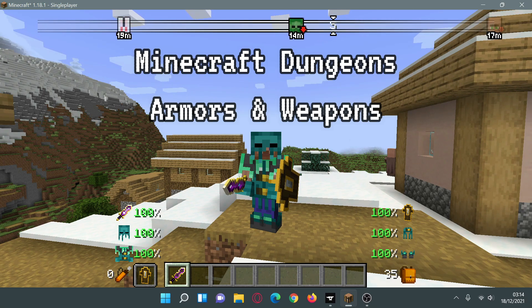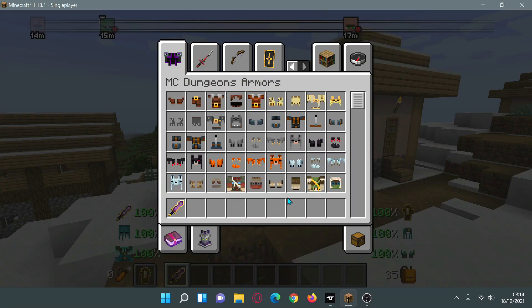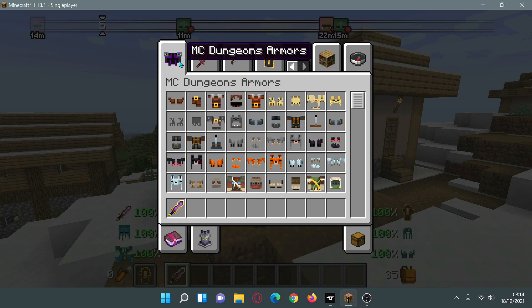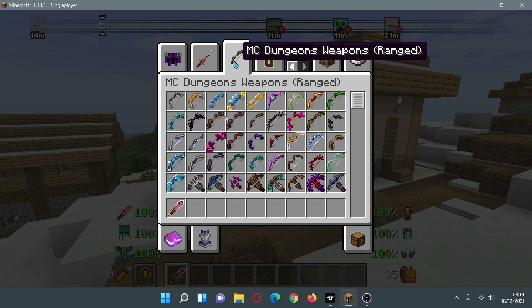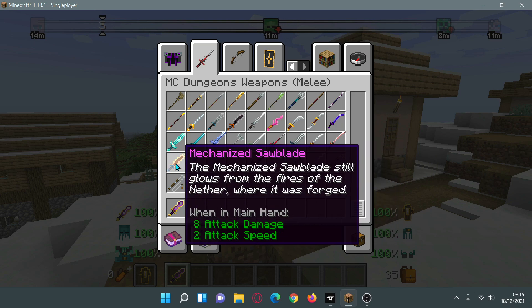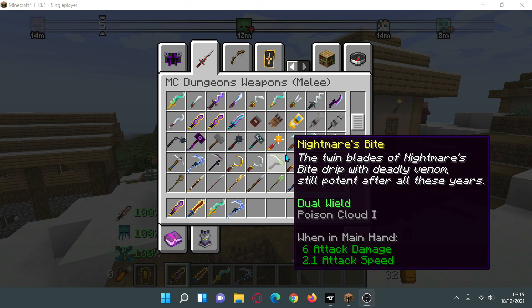The next mod I'd recommend comes as two separate mods: Minecraft Dungeons Armor and Minecraft Dungeons Weapons. In creative mode, press E and click to the next page to access all of the cool weapons and armor. You can select MC Dungeons Armors and MC Dungeons Weapons, choosing between melee weapons, ranged weapons, and shields. There are only two shields but loads of different bows, crossbows, and melee weapons, including some nicely animated and unique style weapons.